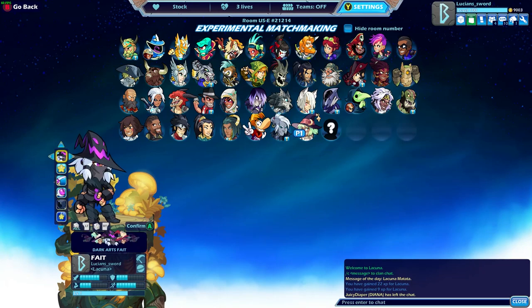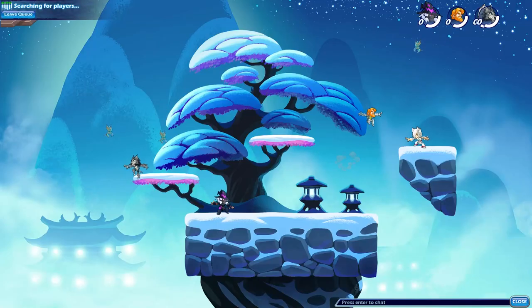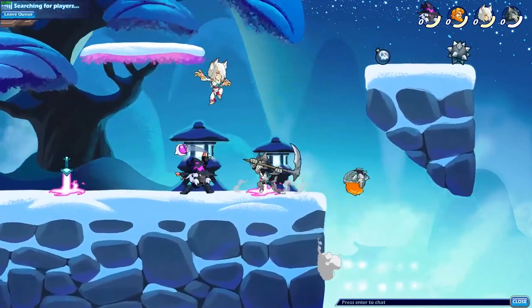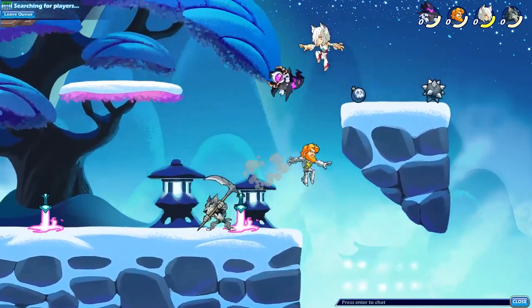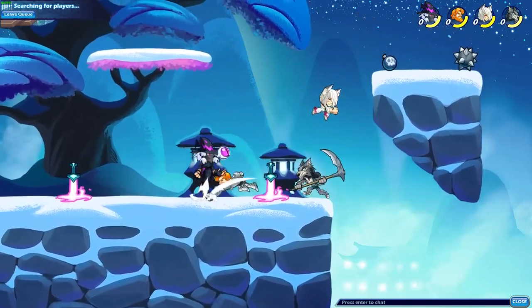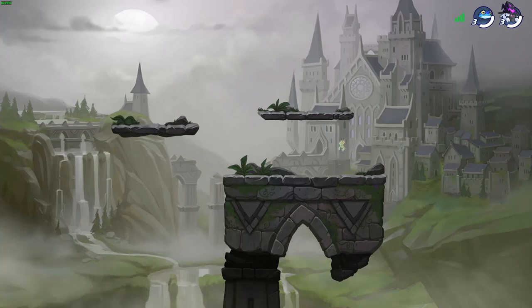Let's go ahead and do Dark Arts Fate. This one should be fun, man — she is really, really versatile. Her SIGs really are awesome and it's going to be even better right now because nobody knows how to fight against her. Going against Kitchen Sink with Dark Arts Fate.